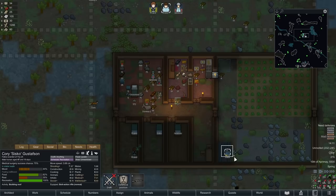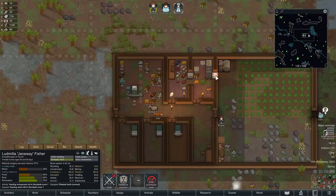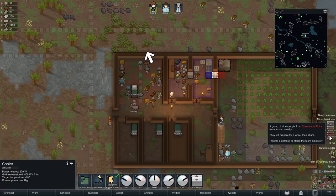Let's see what the morning holds for us. Sisko, why are you roofing that in? You shouldn't be roofing that in. When the wall broke and was replaced, it reset the roofing task for everyone. It would also appear one cooler is not enough even for an area this small, so we're installing a second one.